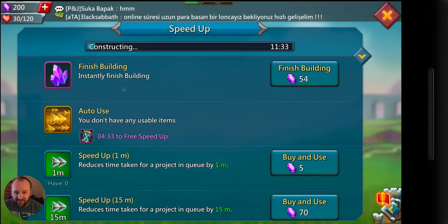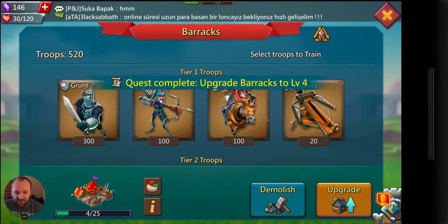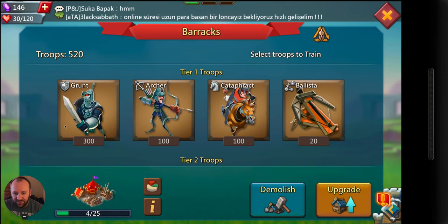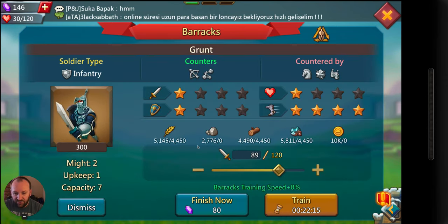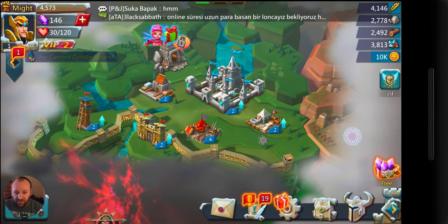I can click on this and fast forward, or I can click right here and fast forward using some of my gems. I am going to go ahead and use gems because I don't have anything else yet. Let's get some guys training. These T1s aren't very strong — I'm just going to keep doing grunts for a little bit and do a little bit more training.